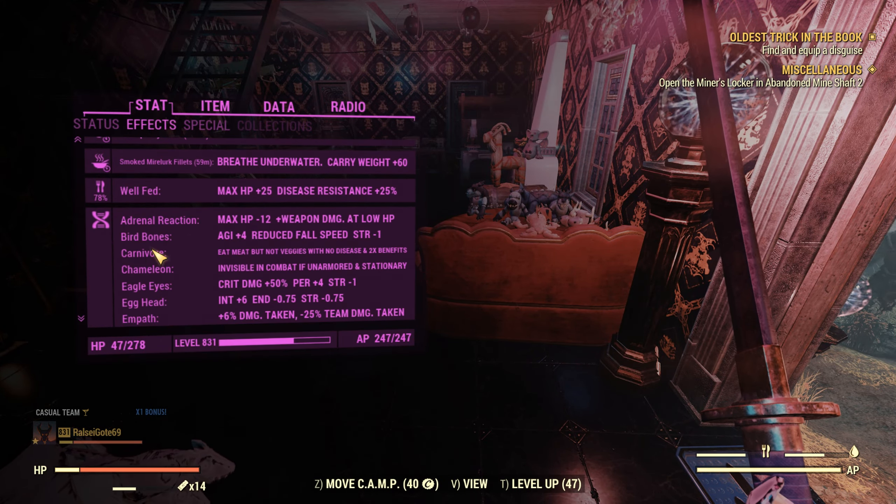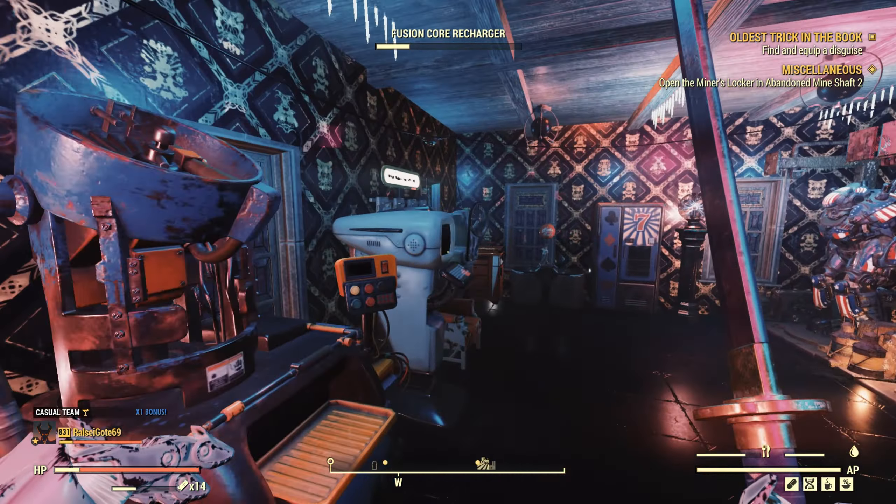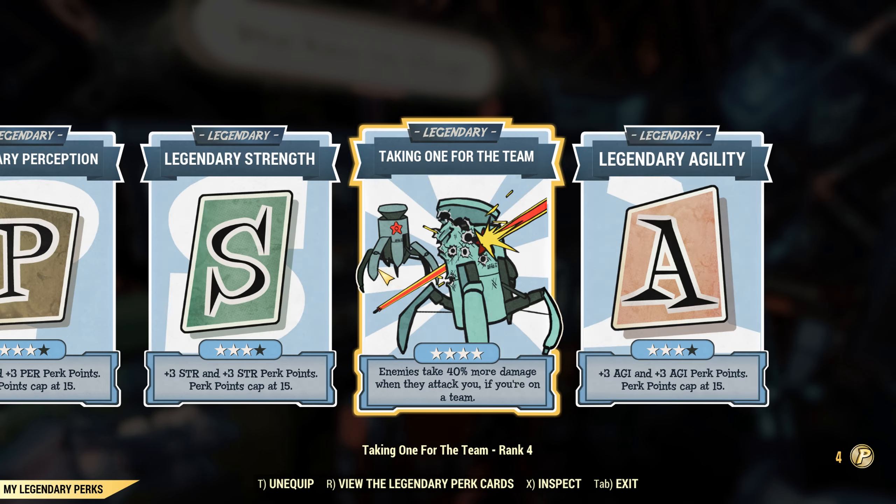Mutation — the Adrenaline Reaction mutation is extremely important to give you a bit more damage. And taking One for the Team as well, just in case they do start shooting you.